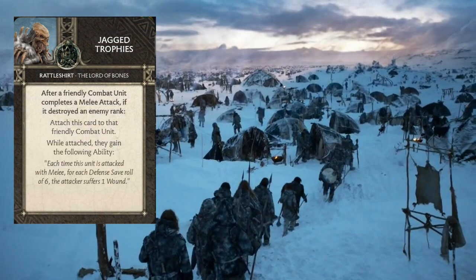Jagged Trophies says that each time the unit is attacked with melee, for each defense save roll of six, they suffer one wound. This gives us a little bit of defensive output that's more offensive, because we're not making it so that we save better — we're just making it so that when we roll sixes on defense, we get to reflect a wound back. Every little bit of damage on our enemy is valuable to us because a lot of our activations aren't very concentrated in offensive power. I probably want to put this more on a unit that's going to get into the mix of things.